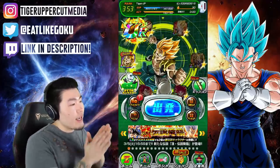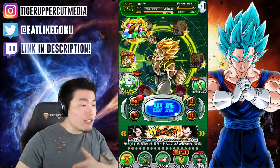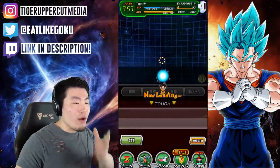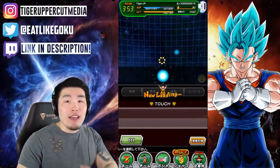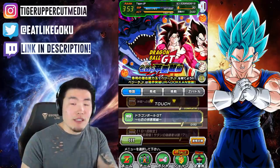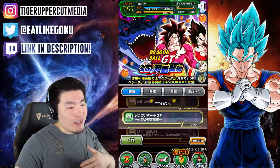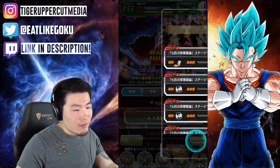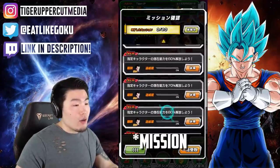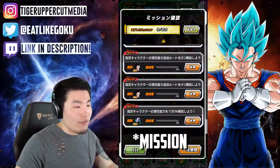Number two is an ability they added to confirm the amount of missions from the event screen. What this means is that in the past, to determine what missions you still have left for a specific story event, you had to actually go all the way back to the main screen, go into the missions, and then go into the special missions tab. But now, instead of doing that, you can just go to the story event, click this button on the right here, and it shows you every single mission you have left for that story event.